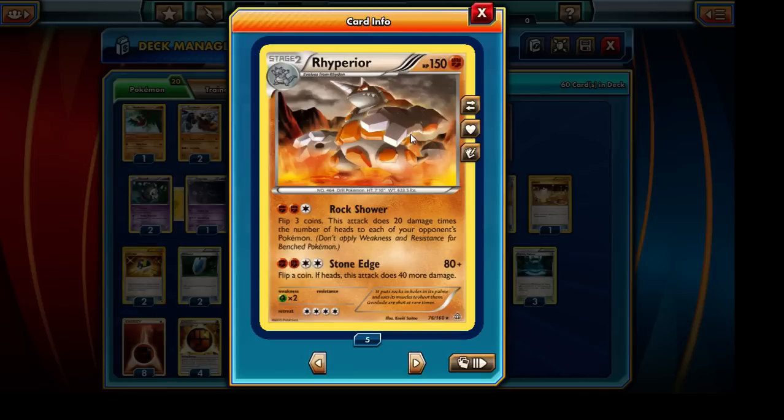We're going to be focusing on using Rhyperior's Rock Shower attack to hit for a devastating amount of damage to each of our opponent's bench Pokemon. By using Rock Shower we flip a total of 3 coins, and this attack does 20 damage times the number of heads to each of our opponent's Pokemon. In theory, if there were 6 Pokemon, Rhyperior could hit 360 damage in a single turn — a massive amount. But chances are we're probably not going to be getting the maximum number of heads every time.